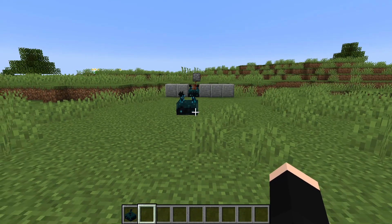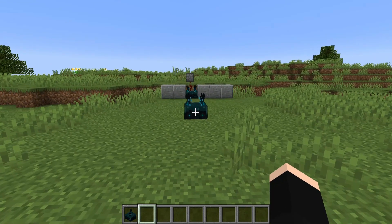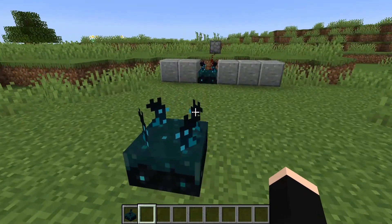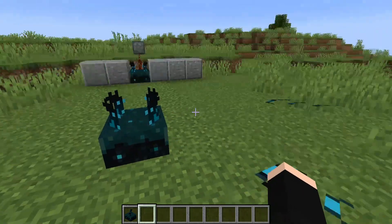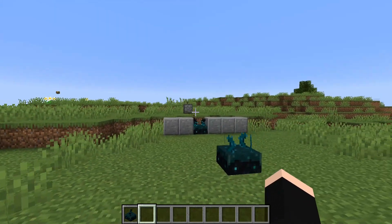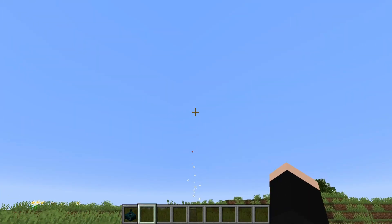Now if you're into playing games with your server mates or friends, these would be great to signify when somebody is getting close or making noise. If you get closer to one of these or if they break something, it can be used to trigger redstone and then emit a firework or even a note block to signify that someone is nearby.